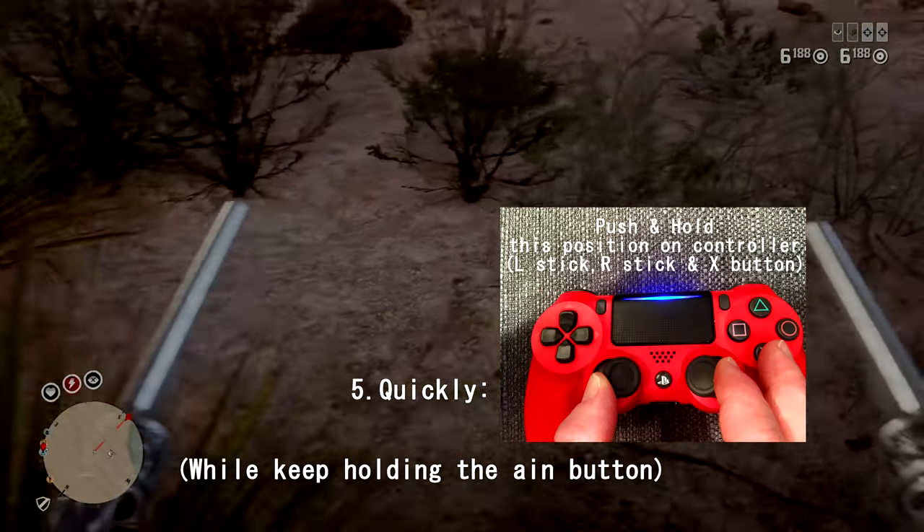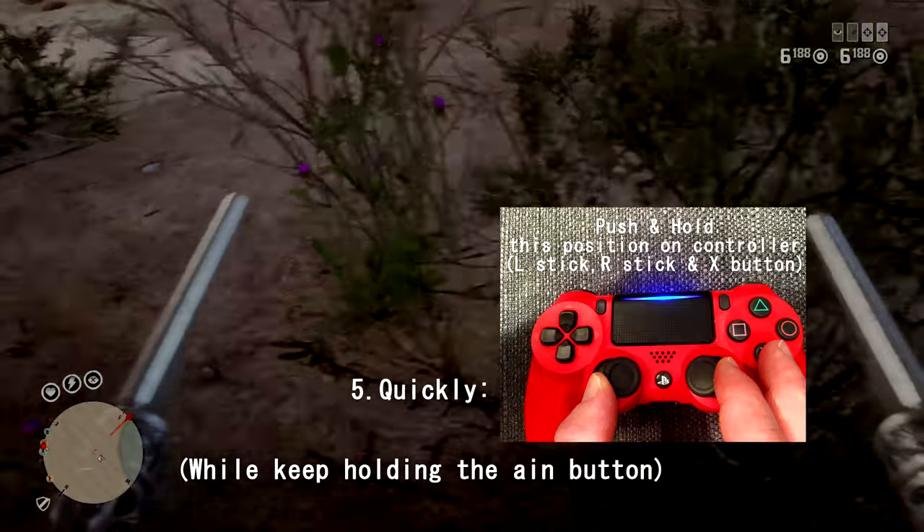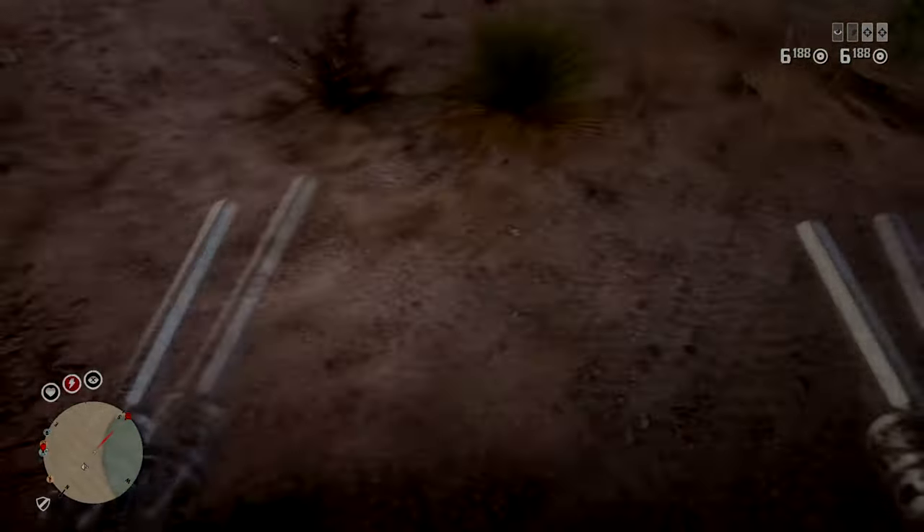Quickly push and hold: left stick right, right stick left, and the X button. Don't let go until you reach your destination.